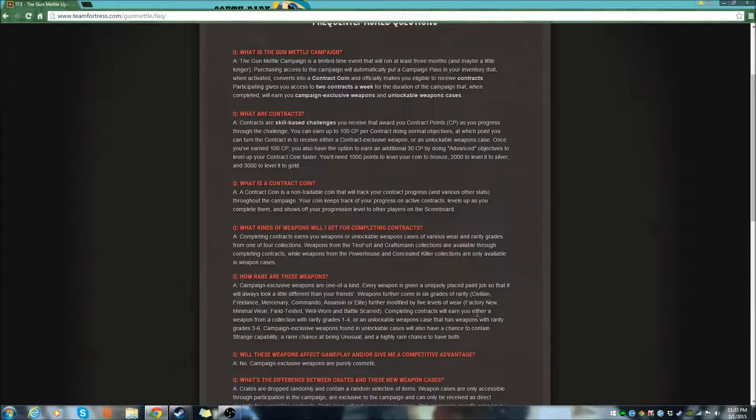Completing contracts will earn you weapons of rarity grades 1 through 4 — civilian, freelance, merc, or commando. Using an unlockable weapon case, which you must pay to unlock, rewards you with grades 3 through 6 — merc, commando, assassin, or elite. Merc and commando are the overlap between both tracks. Campaign exclusive weapons found in unlockable cases also have a chance to contain strange quality, a rare chance of being unusual, and an insanely rare chance of being strange unusual.